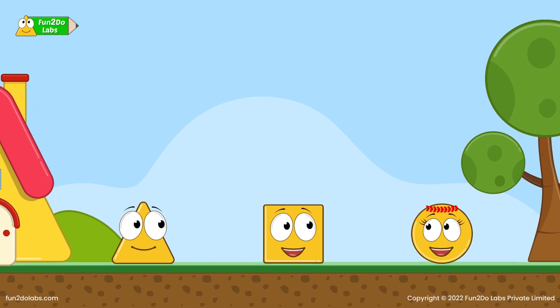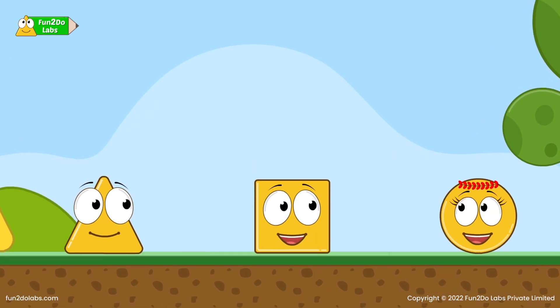Sira is curious and wants to know more about the competition. The Hurdle Race is a type of running race where some hurdles are placed at a distance on the track. The player should cross them while moving ahead. On reaching the end, the player needs to touch the red flag and come back following the same path.